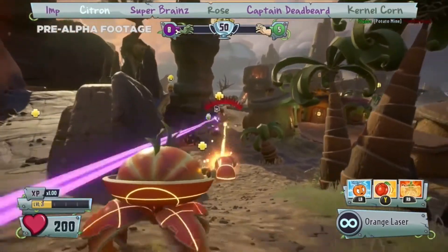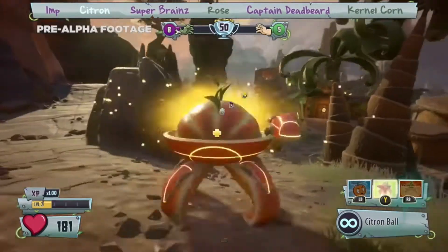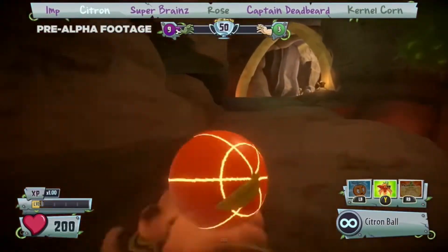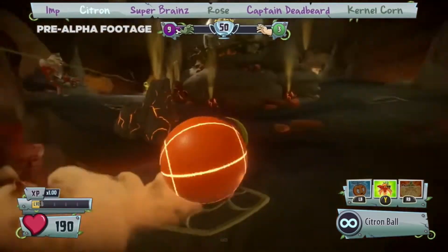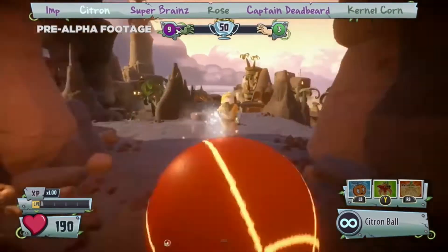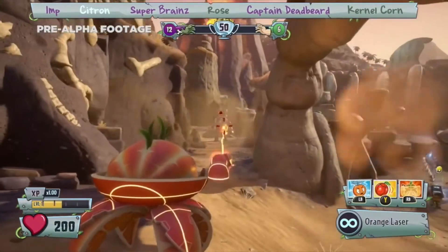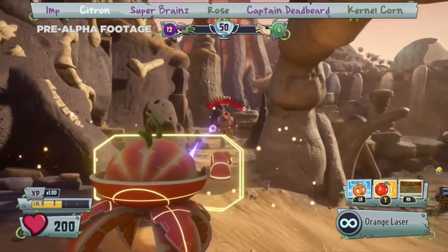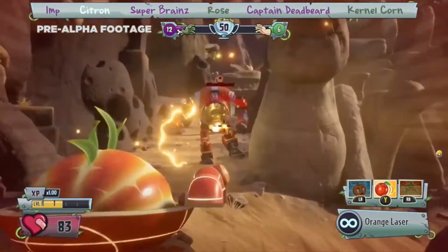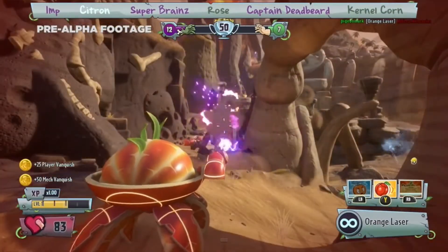Next up is the imp's stylish nemesis, Citron — a bounty hunting orange from the future, sent back in time to help the plants take back Suburbia. Being an orange, Citron can transform into a sphere and quickly roll from one area to the next. He can charge up and boost forward, dealing extra damage to zombies, or launch himself off the terrain. Paired with an energy shield for protection, he can not only defend allies when needed, but also hold his own against imps and their Z-mechs. Designed as their direct nemesis, he rocks an EM Peach that's super effective against Z-mechs, but can also stun other classes.